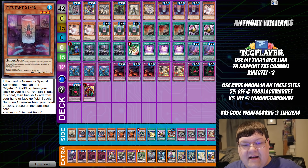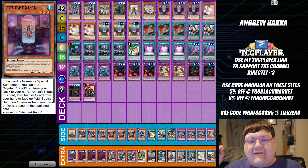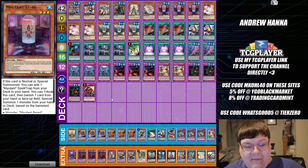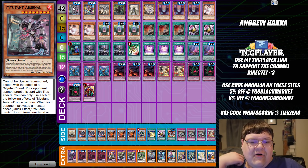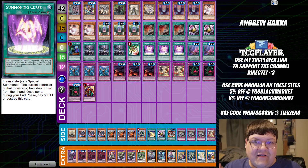Next up here is Myutants. Now this deck has had a consecutive top four finish at Locals for the last three weeks — that's through old format and modern format — and Andrew Hanna definitely caught my attention with this. I do love seeing Myutants get the chance to do something here, and it's because of this card right here — the Monster of Monsters — especially since the controller of that monster banishes one card from their hand. So that works in favor of the Myutants.